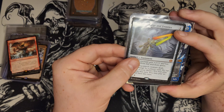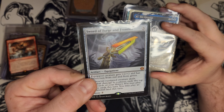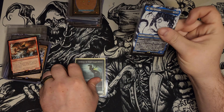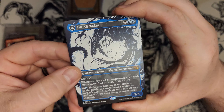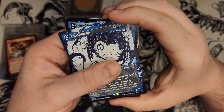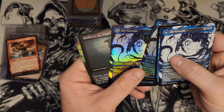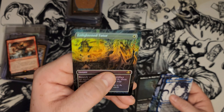We got a Sword of Forge and Frontier. Not the best sword unless you play additional lands. I think we got just a whole bunch of Gingataxias here - little draw engine. And we got some extras back there too. Got a Skithrix Etched and a Foil Enlightened Tutor.